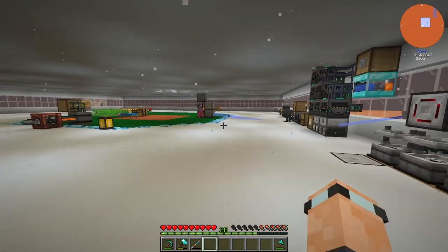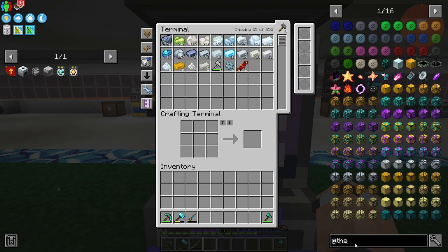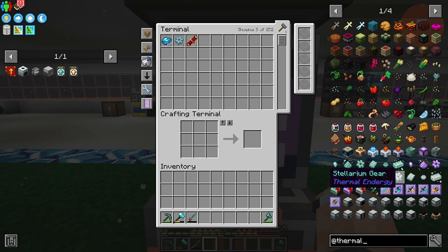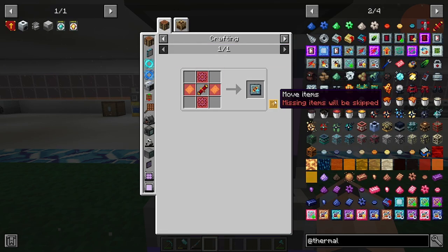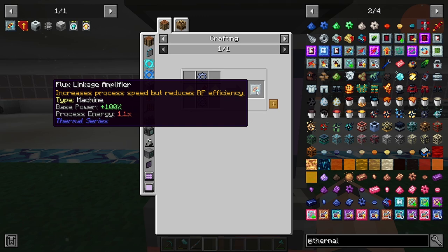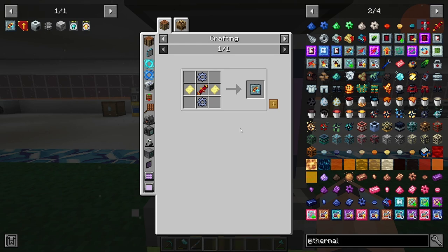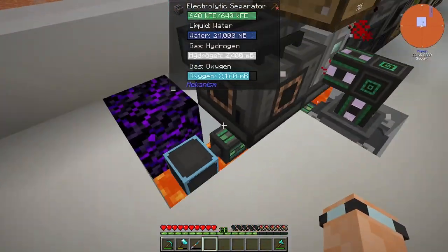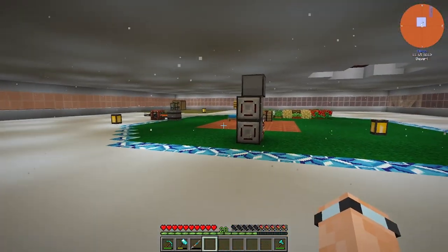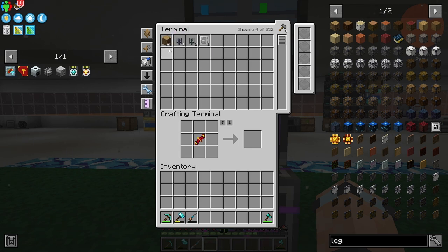I need to do the rest of these, but I think what we should do first is make the other things you put into the thermal machines. I always forget what they're called — is it the flux linkage amplifier? I think so. This one just makes it increase processing speed but reduce RF efficiency — okay, that's not bad. We'll make three of these, put that in there, and get more and more wood. Right, there we go — one, two, three. How are we doing on logs now? There you go — it's going up really nicely. Love it.